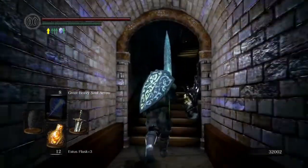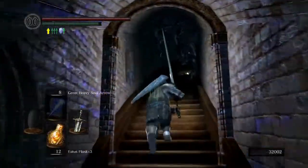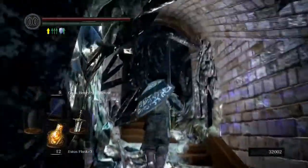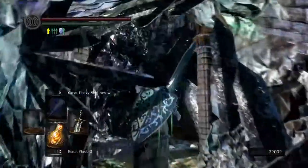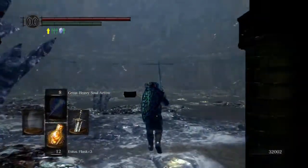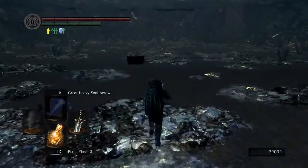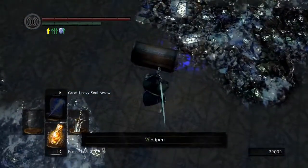There's an enemy in this cave, an NPC rocking all kinds of crystal equipment - crystal mask, crystal shield. He's a little tough, and then there's also a crystal lizard which I was able to get. Then you come up through here and get into your first of two fights with Seath, and it's not really a fight. It's more like Seath just sitting there completely immortal, unable to take damage at all, and he just kills you.